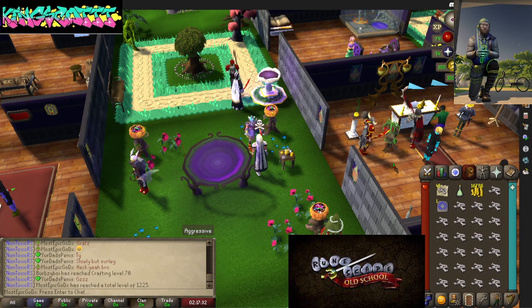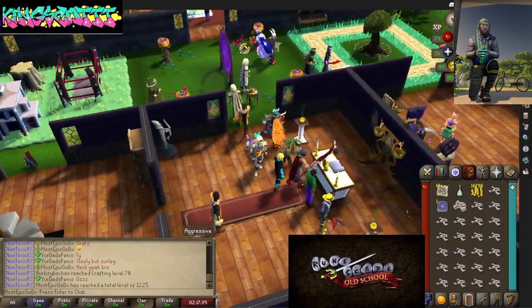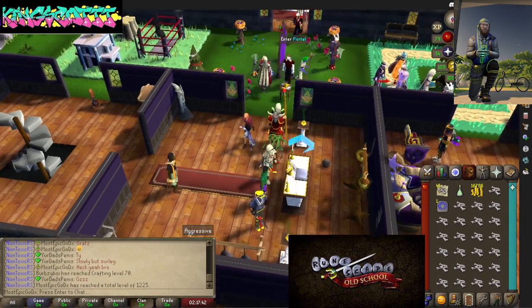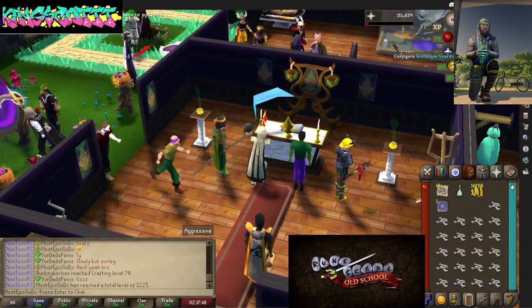What I'm going to do is go to the altar. The freaking house is packed, it really is — to be expected though, because a lot of people are doing their thing here. I'm going to use the dragon bones on the altar. As you can see, I'm praying, getting some nice little experience.